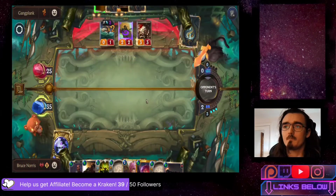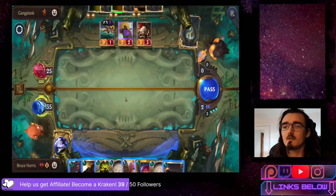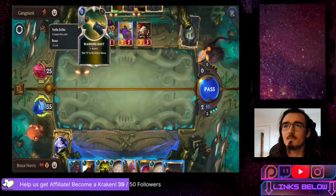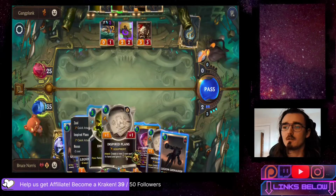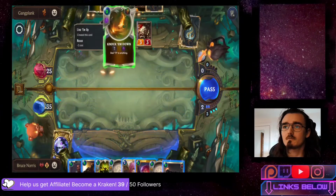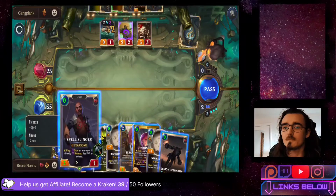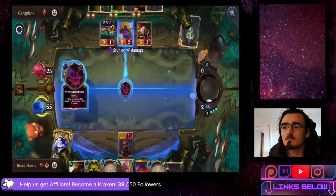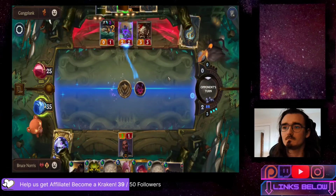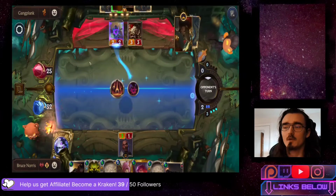They're dropping down Line Them Up and Knock Them Down. Of course all these spells are free, which is kind of an issue. They also have a Quick Warning Shot which deals 3 to anything - I can't just drop down Annie here. I can sacrifice a Spell Slinger to take out their Jagged Butcher. We took out the keg, but we're also going to lose our unit as well.